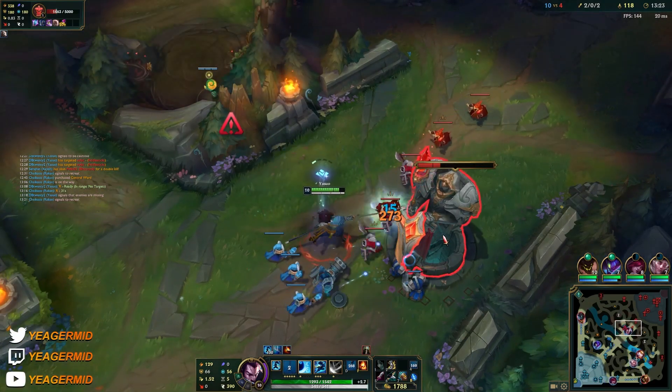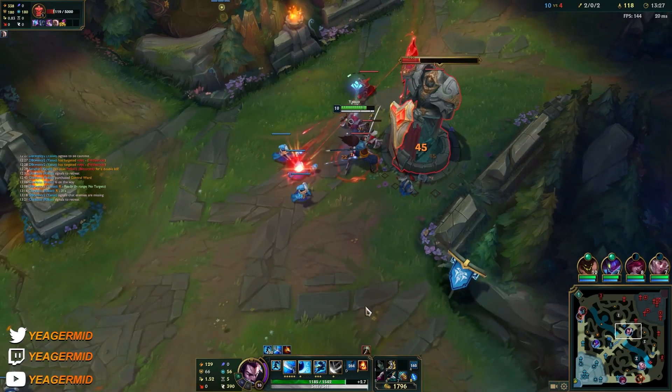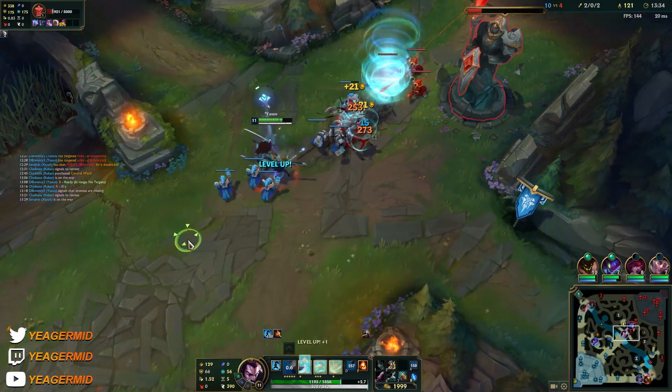Against Fiddlesticks, you can ward over here when you're pushed up because they usually like to ult from the side. And we got the plates before they expired, so that's perfect.